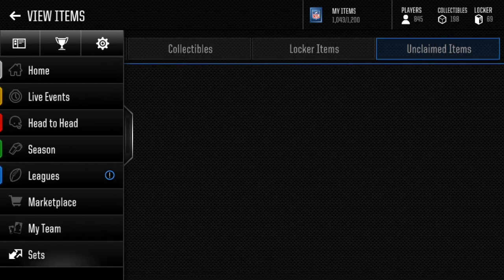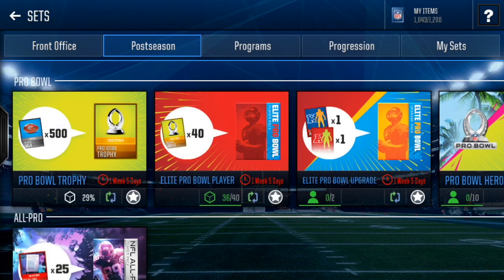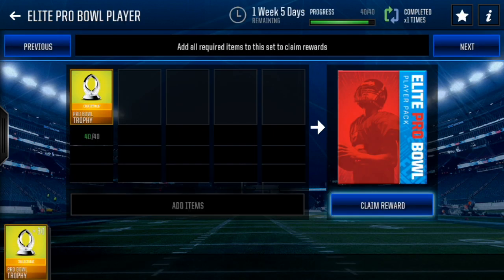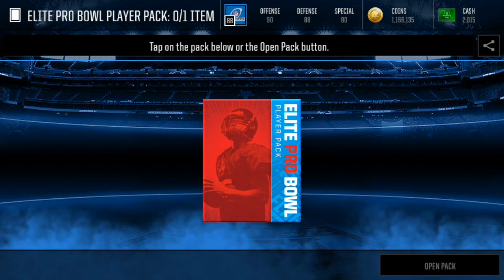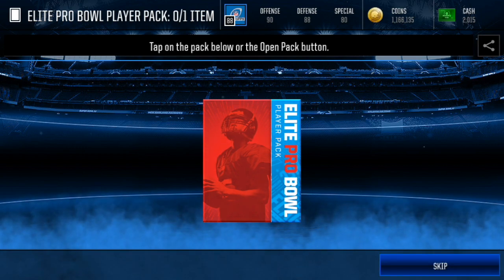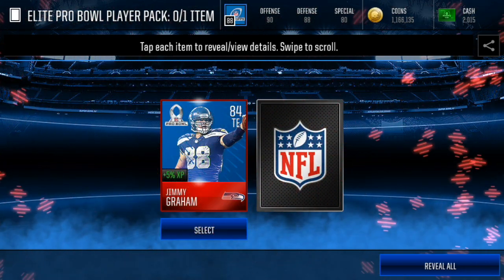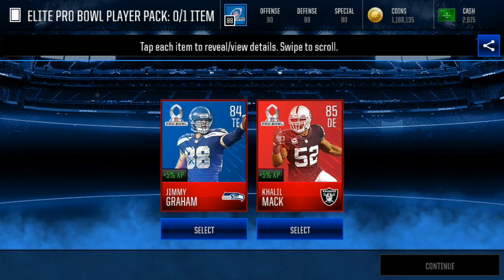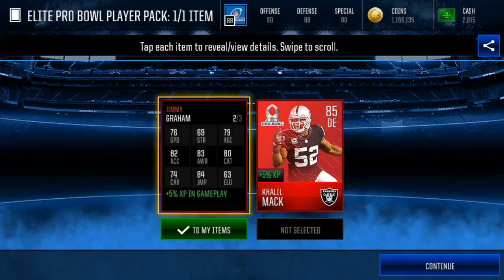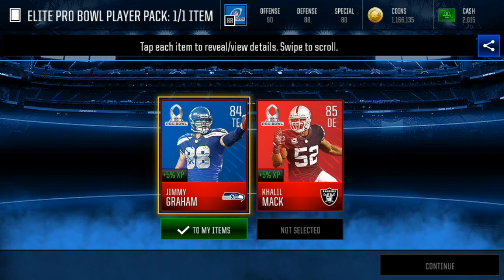Now we can go to Sets, go to Postseason, go to Elite Pro Bowl Player and complete this set. We can almost complete another one — we're at 30 for another one. This is gonna give us one Pro Bowl NFC or AFC player. I don't know if you can get 90 or above because that's how you get the heroes, but here we go — it's 84 Jimmy Graham or an 85 Khalil Mack. We'll take Jimmy Graham since we already pulled Khalil Mack in this opening.